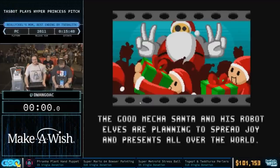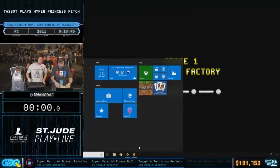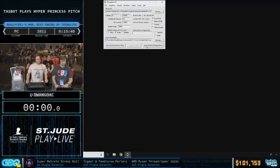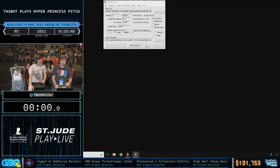Welcome back. We've quickly transitioned from a console game to a PC game. This is Hyper Princess Pitch. When we do things on PC with Hourglass, it can be a little finicky. We knew this coming in, so give us just a moment while we get that set up. We're going to try to go live. Should work this time — it always works the second time.